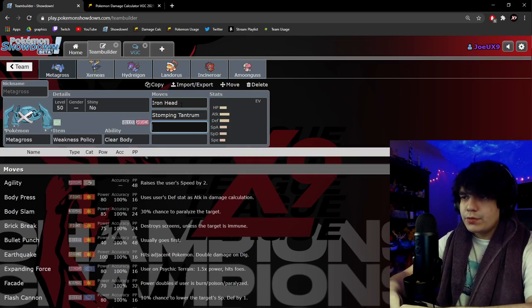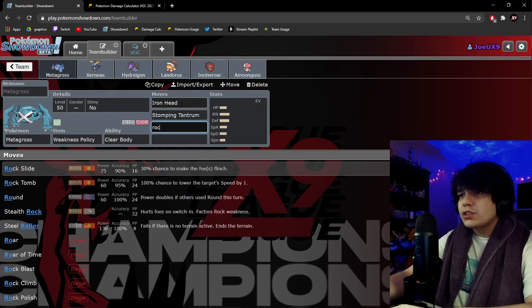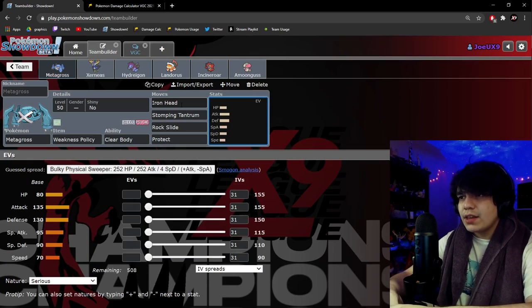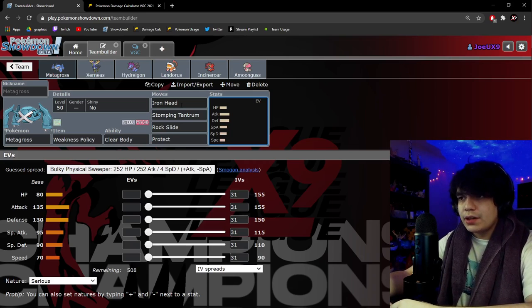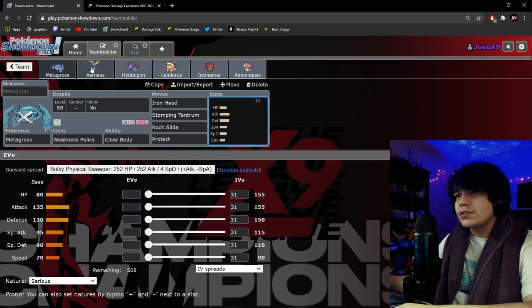For Metagross's moves, we want Iron Head — a very good coverage move — and Stomping Tantrum, also very good coverage. You can boost Xerneas's Defense with Max Steel Spike and Special Defense with Max Quake. For the last move, I like Rock Slide so you don't get walled by Flying types. Rock Slide is great for the common Moltres that tries to set up, and Max Rockfall is great at pinning Incineroars that swap in to be immune to your Ground hit. It also gives you some weather control to disrupt the opponent's weather.